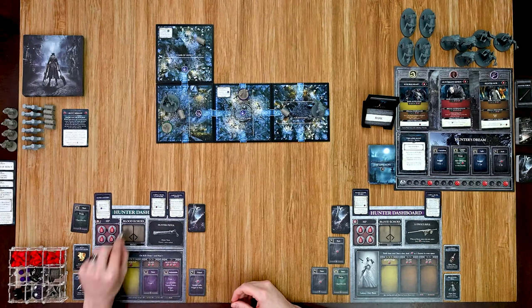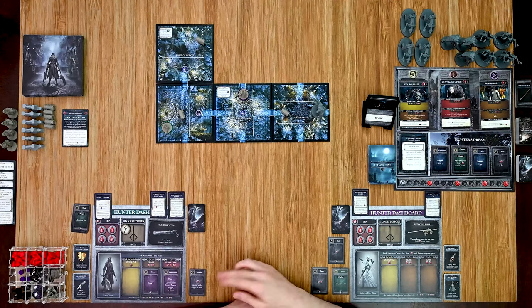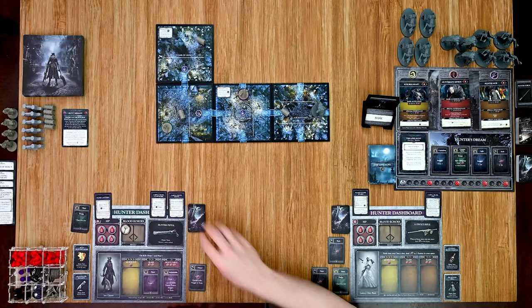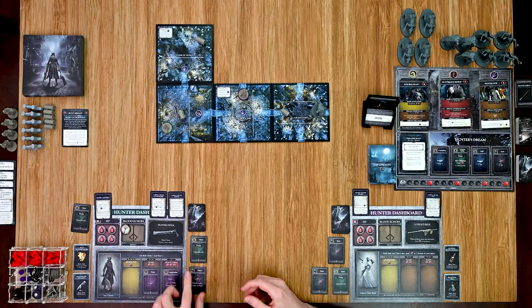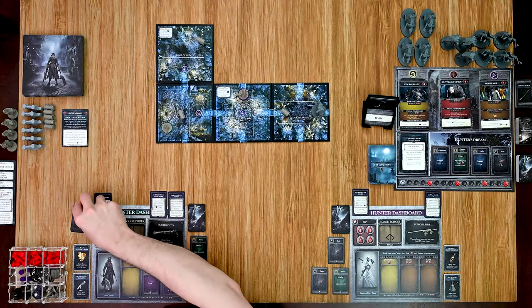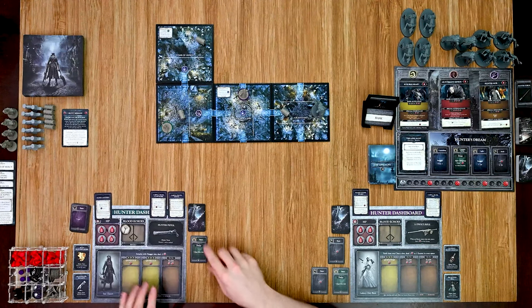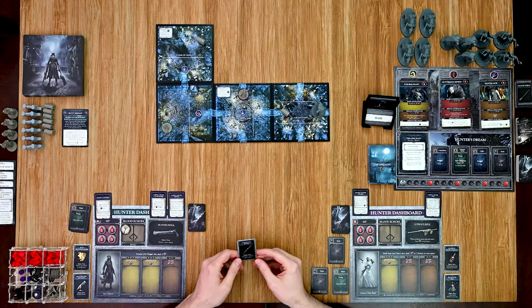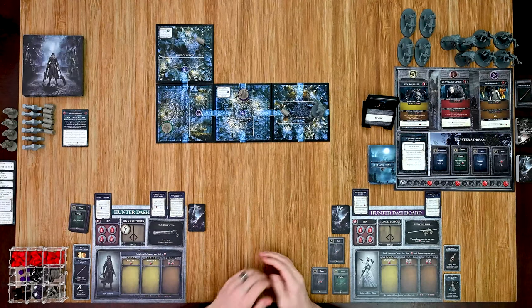I get my blood echo token and they're removed. With one card left, I could pick up the consumable chest or flip my weapon. Since I killed them I draw one and heal — I'm at full health. I spend one card to flip my weapon ready for next turn, and spend another to pick up the consumable: a throwing knife, which deals one damage to one enemy within one space. That's the end of his turn.